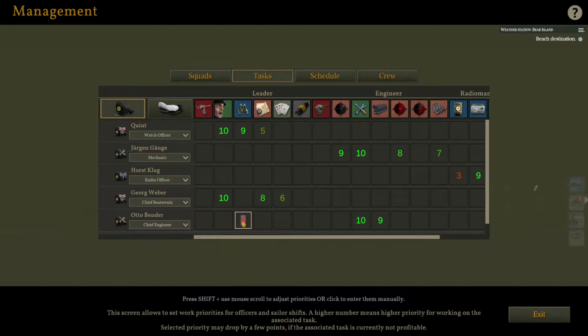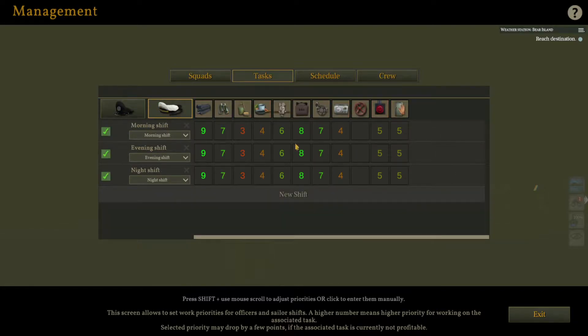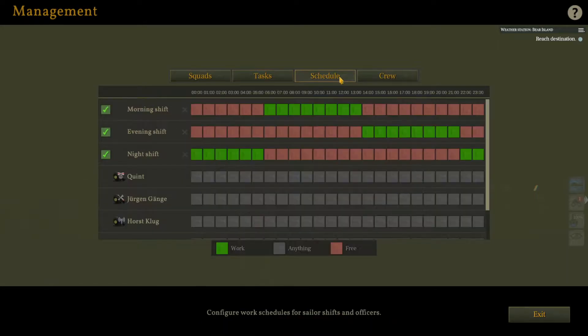I'm not entirely clear on how the shift priority system works — I need to learn it. This is the actual crew breakdown: morning shift, evening shift, and night shift, with crew rotation. In theory you could set up a four-time shift and have lesser crews. These are the times at which the shifts are actually running.